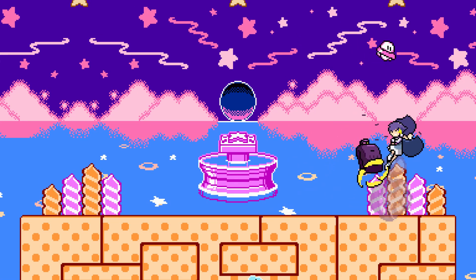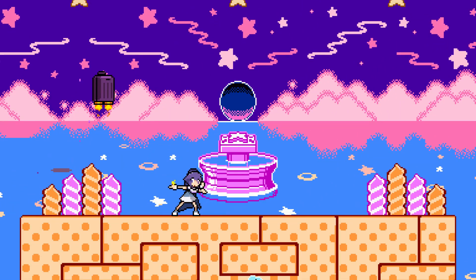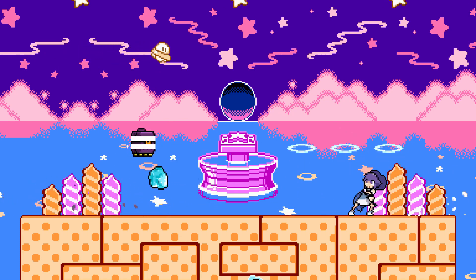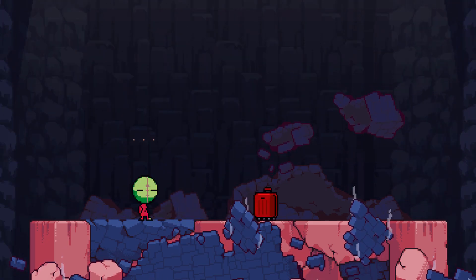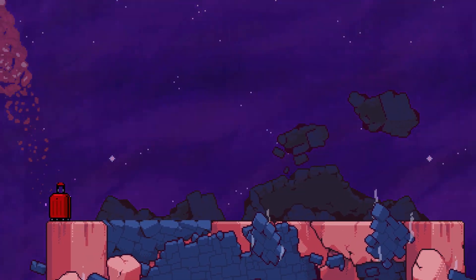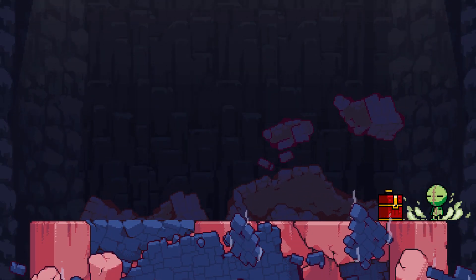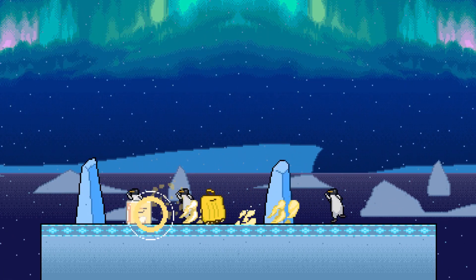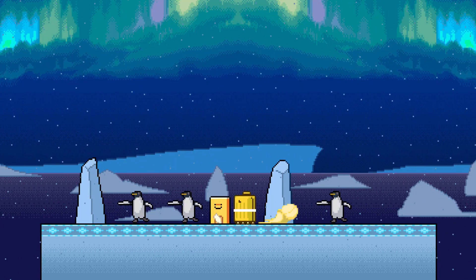Suitcase's gimmick is experience. When dealing damage, Suitcase will gain experience that then turns into levels. These levels can be traded in for items with down special. Every item modifies a move or aspect of Suitcase. One item won't make too much of an impact on your game plan, but these can make a huge difference over the course of the game. If you don't like an item, you can instead void it, removing it from the pool at the cost of making you lighter. The down special also has a weak hitbox, which doesn't really do too much unless you have the down special achievement item, which lets it function as a shine.